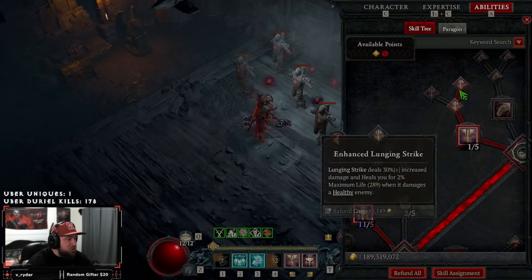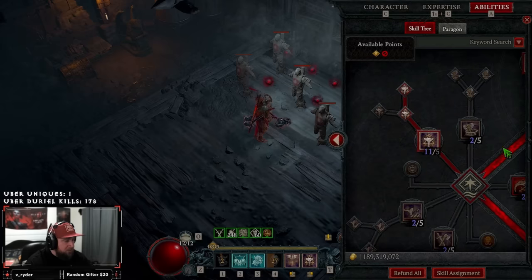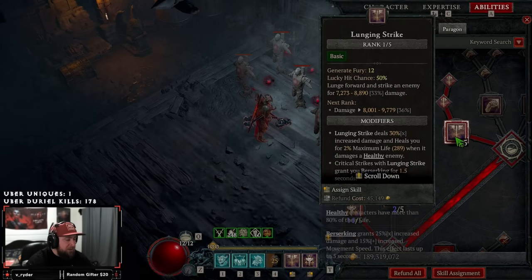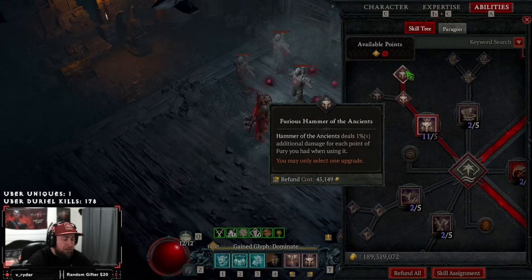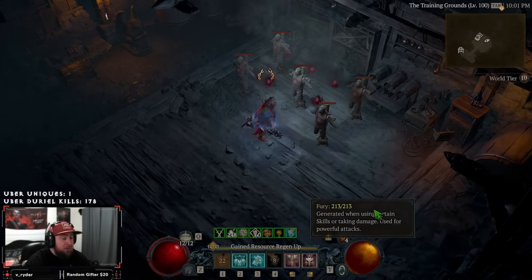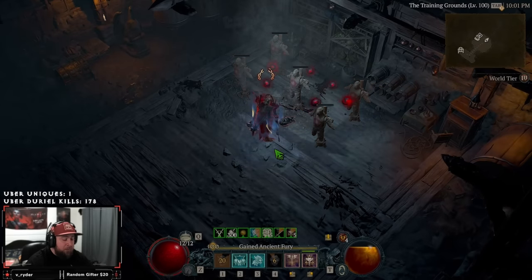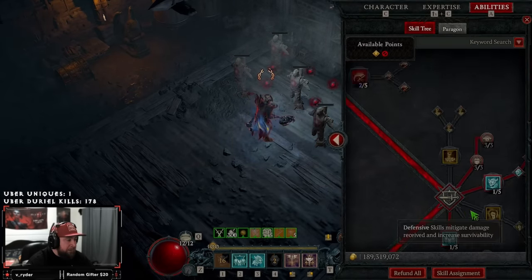We're taking Lunging Strike because this is a strong berserking build — every time we crit with Lunging Strike we berserk. This is also going to be a generator if you're having any issues with fury generation. Next we have Hammer of the Ancients, the main skill of the build, with Ferocious: we deal 1% additional damage for each point of fury we had when we used it. Our max fury is 213, which is a big reason why we do so much damage.